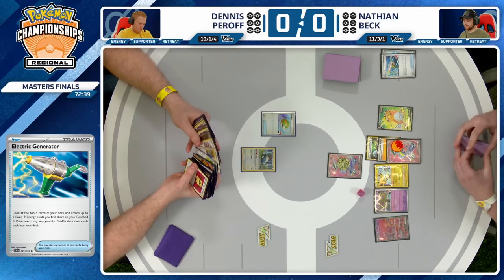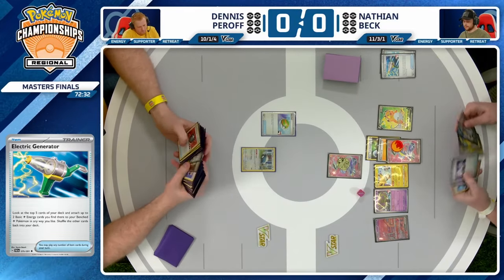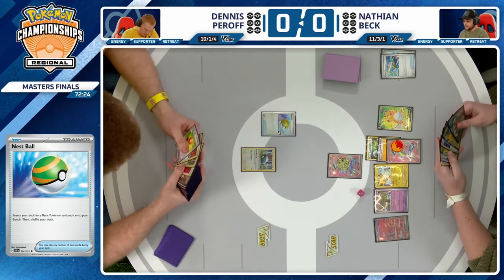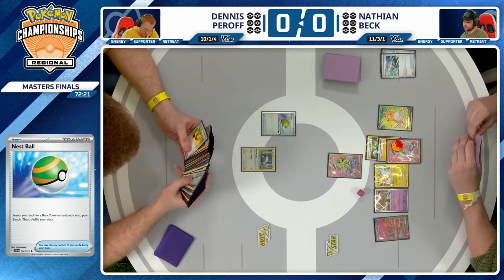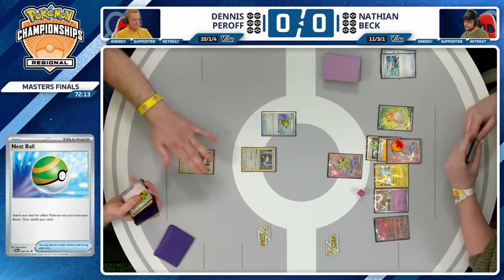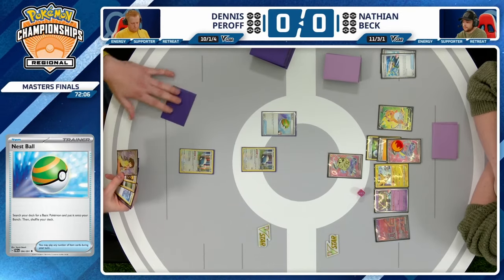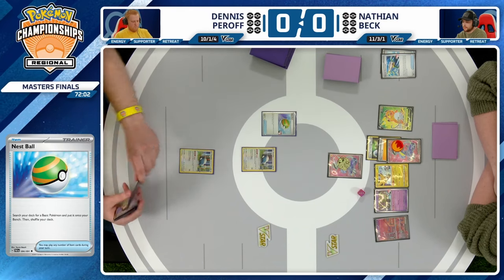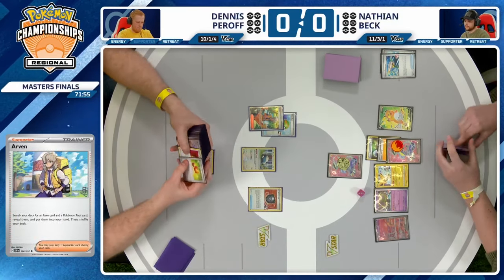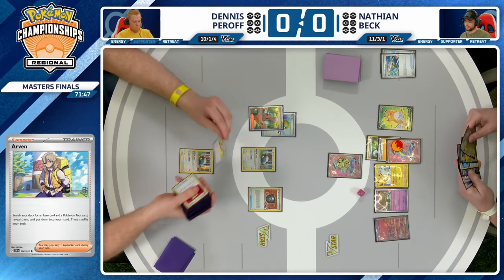We will see Nest Ball kick things off for Dennis. Dennis has not yet had a Rotom V so far. Besides the Snorlax and the Mimikyu, there are no other Pokemon in the prize cards. Dennis immediately realizes he's got a couple Snorlax prized, and because of that, Hisuian Heavy Ball is brought right to the front of the deck. That is one issue for the Snorlax deck in this matchup — you need a replacement Snorlax every single turn if you're anticipating your active one being KO'd. Spiritomb means Rotom V will not be an option to draw cards, so Hisuian Heavy Ball definitely seems like the better choice.